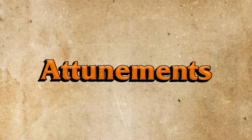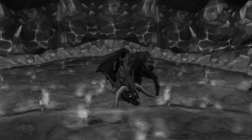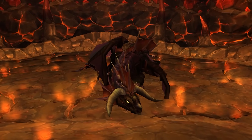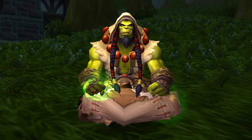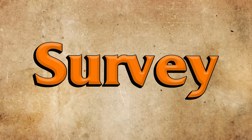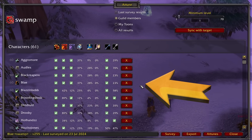Let's start by talking attunements and dowses — how to make sure your guild is actually set up to even kill the bosses in the first place. All your raiders need to be attuned for Molten Core and Onyxia. The Attune add-on really makes this whole process extremely chill. If everybody has it, you can use the survey feature and it'll tell you exactly which step everybody in your raid is on, so you can get on those last-minute procrastinators.